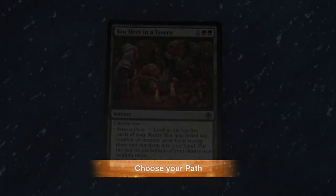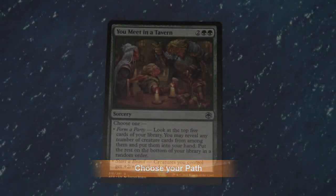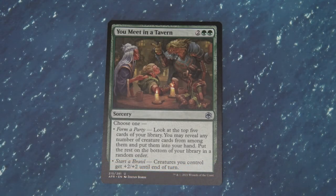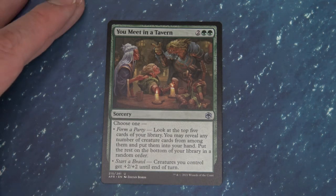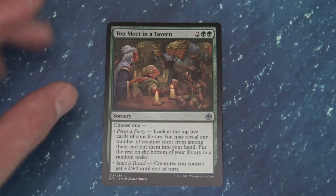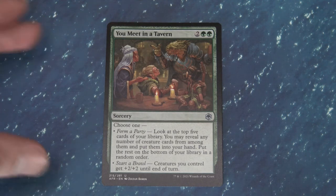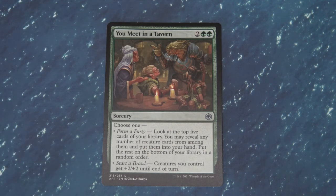A critical aspect of all role playing games is choices, and players are able to make choices that definitely impact the outcome of the game. Throughout this D&D set there are cards that are very choose your own adventure based — when you cast the card, you get to make a decision, sometimes two or three different decisions. I find this to be very thematic and very much tied to the D&D universe. These cards are a great addition as they also give you flexibility in your deck, and depending upon the situation, you can choose the outcome and radically impact the flow of the game.